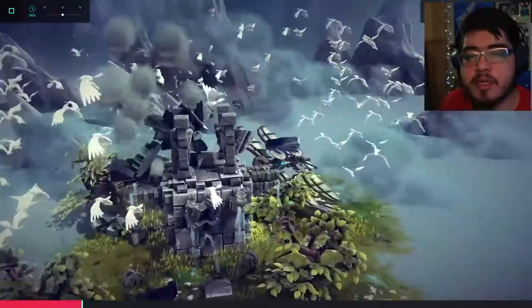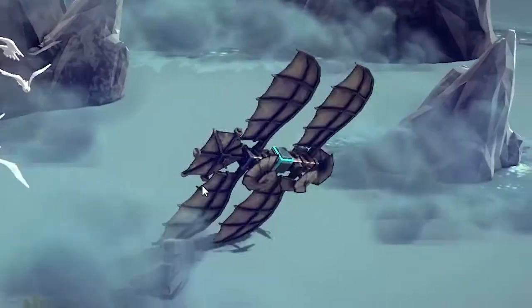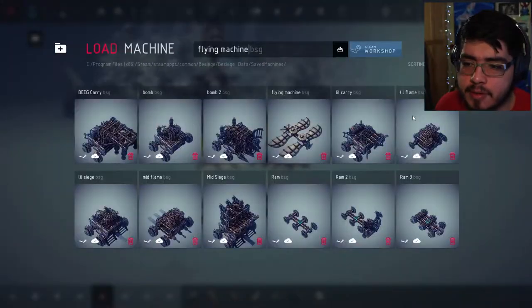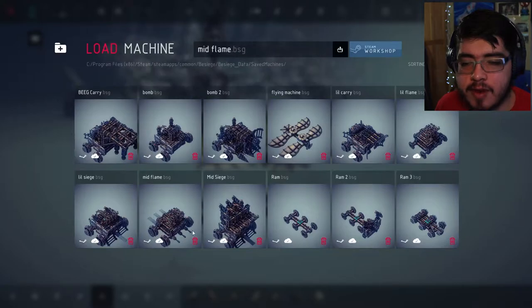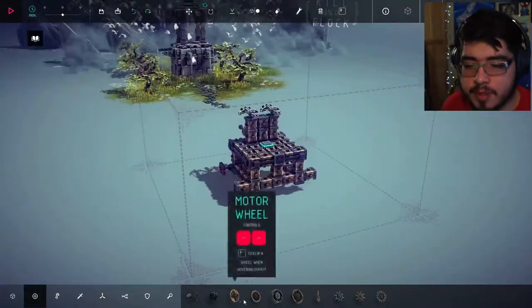Let's try it like this, maybe we'll get it first try - wait, 90% of them we need to get. Oh no, I've got a big weight on my back. Dang it. I mean, I guess we could also just use a vehicle and light it up. We do have the little flame, but these ones have the flame down here - I need one that shoots up, so I'm gonna use Little Flame and replace some stuff.